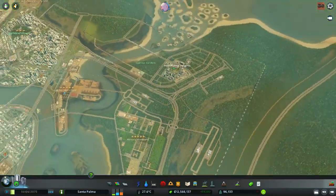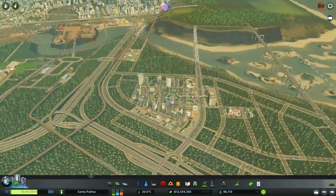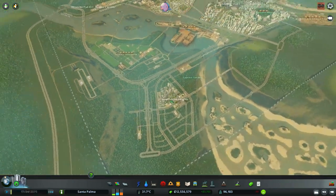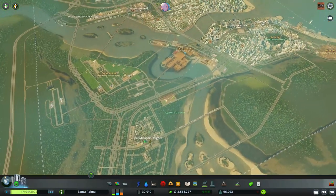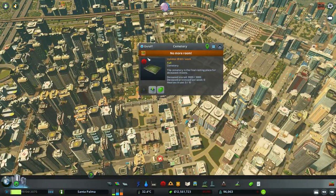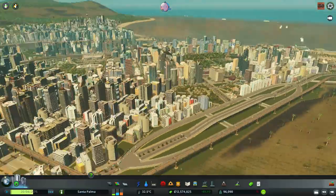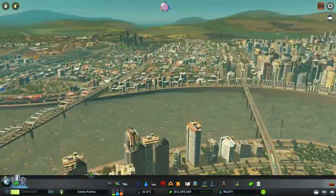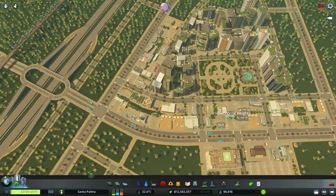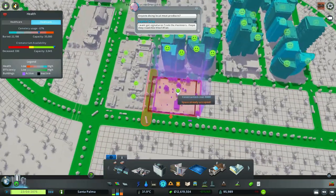We only need 50k more - we'll definitely be able to achieve that. Just this side alone should be like 50k, and then here we can make a posh area. I have a message that the cemetery is full - let's take a quick look. I don't think I've placed any cemeteries here - no I haven't. Now it's a good time to do it because if I don't do it I will forget.